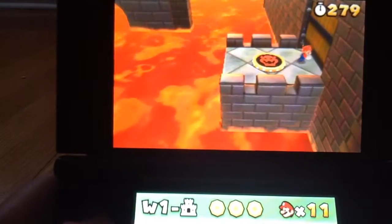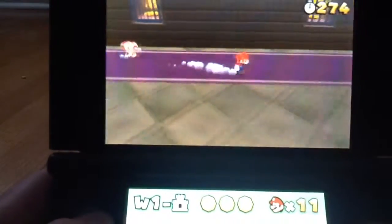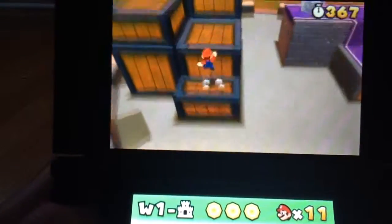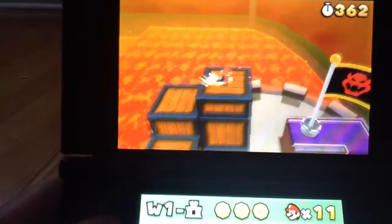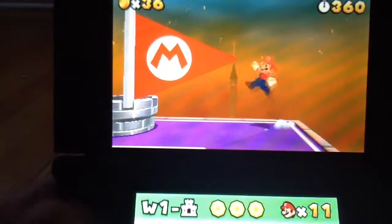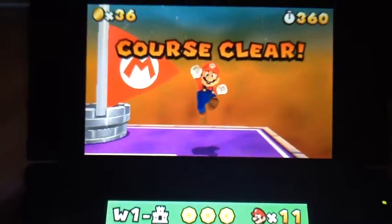Now this thing opens up. It's a Toad — I knew it. Here's a teleportation box that takes us to the top of the tower, gives us 100 extra seconds and extra points. It's pretty awesome — we completed World 1!